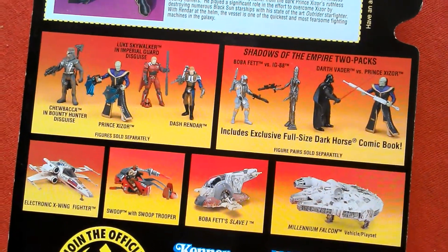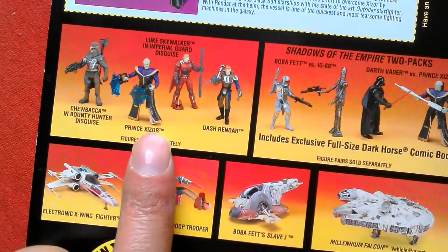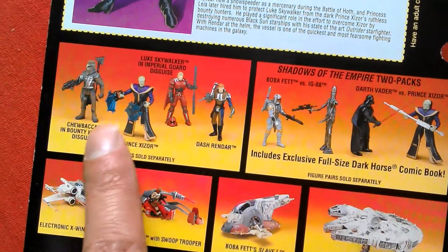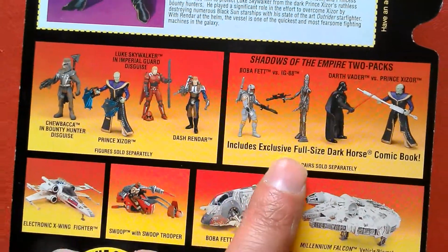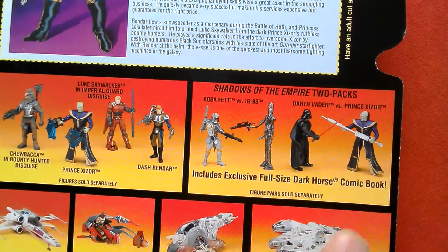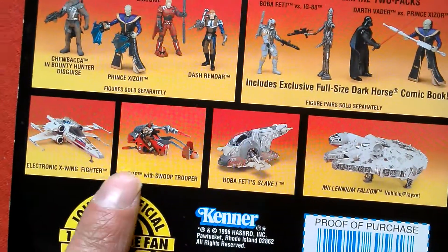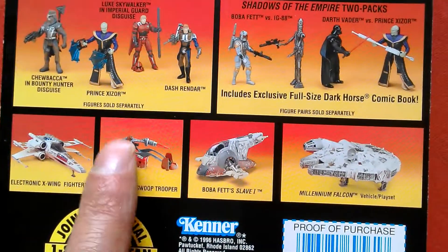1996 — 23 years ago. These are other figures in the line: Xizor, Luke as Imperial Guard, Chewbacca Snoova, Boba Fett and IG-88 double pack, Vader and Xizor fighting, Slave One, and the Swoop. I've got that one definitely.